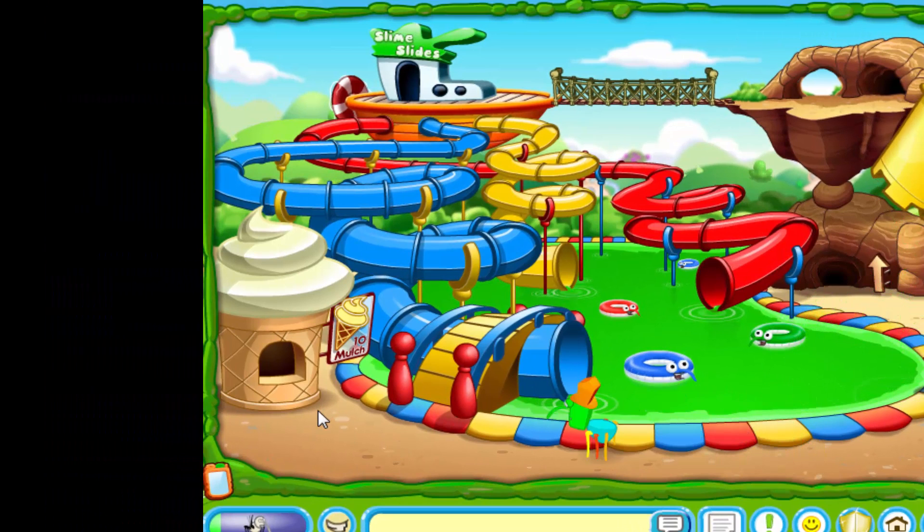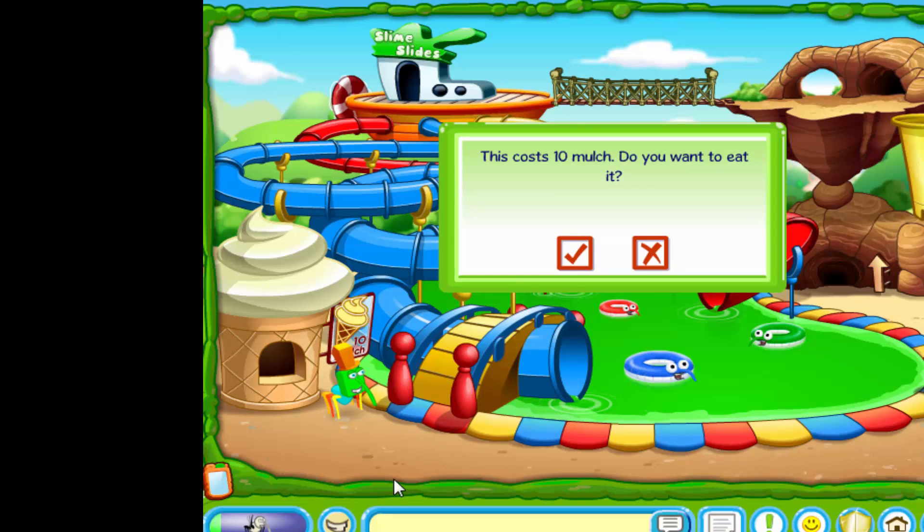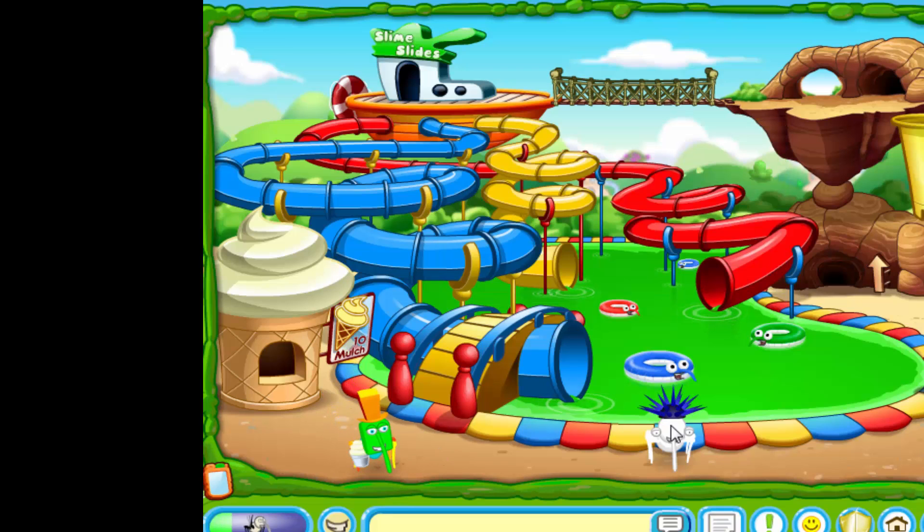And you can get a delicious looking ice cream — I thought you couldn't get ice cream for a second. Okay, so this costs ten mulch, it's pretty cheap. So now you can have an ice cream and it looks like a vanilla one — it looks very pale, maybe it's a dodgy one.